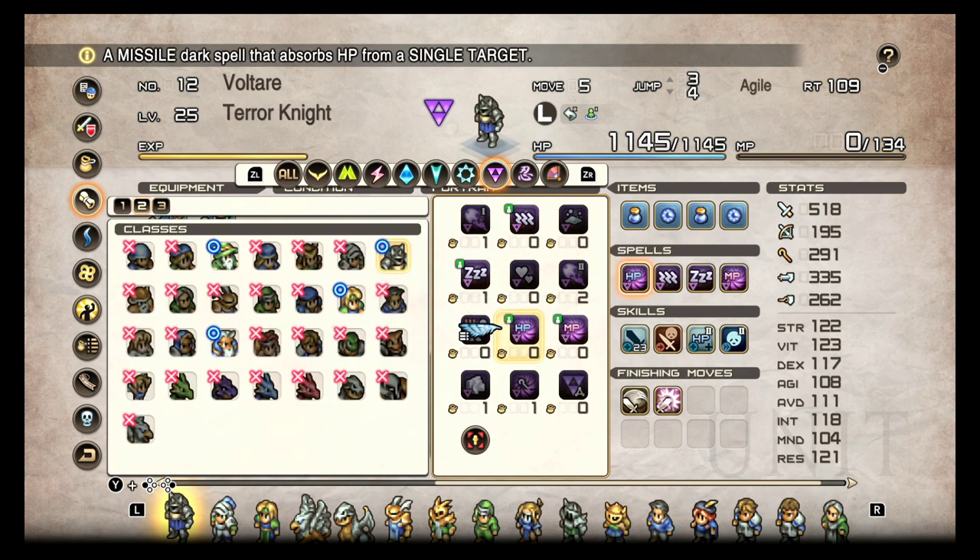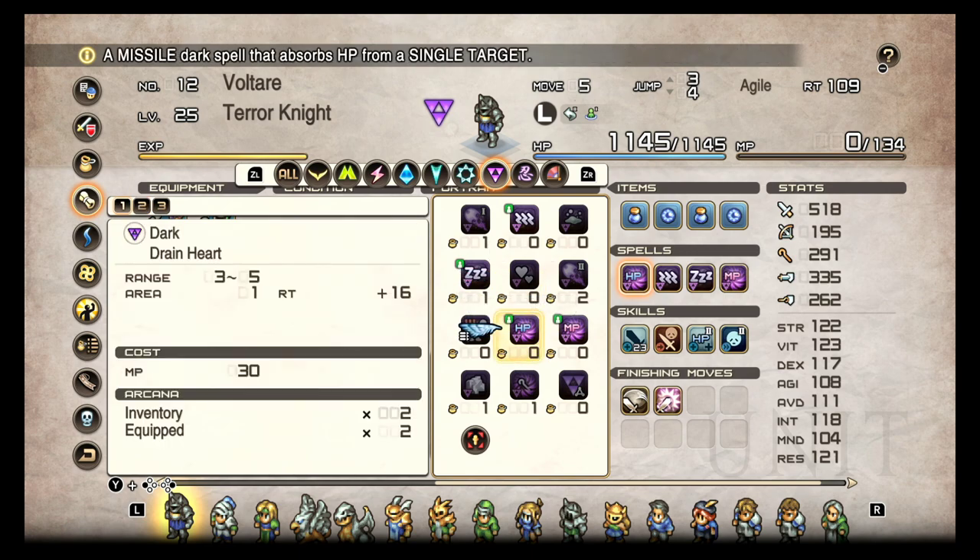You can also go to the map screen, and it'll put a circle or an X depending on all the classes you have unlocked to show you what can use what. Just a little tip in case you didn't know.